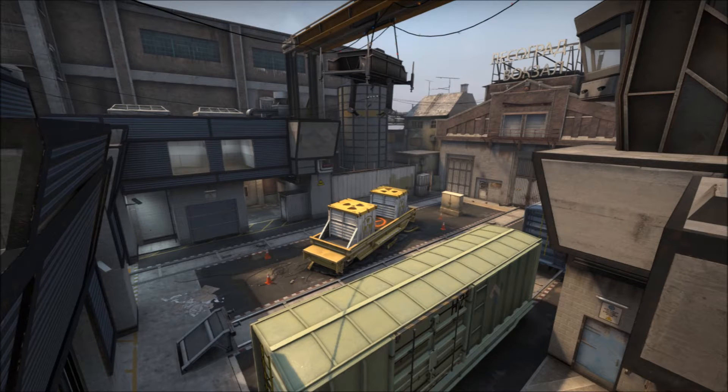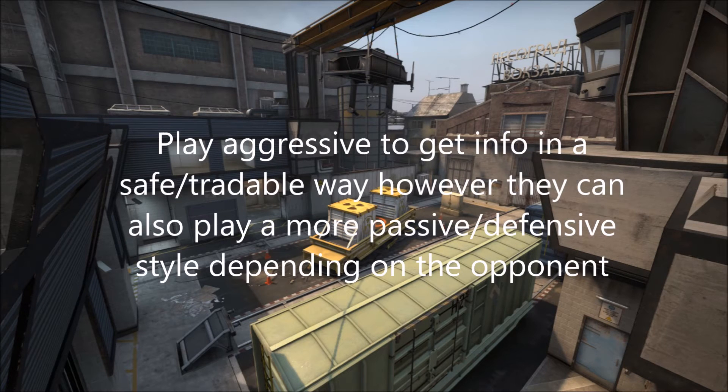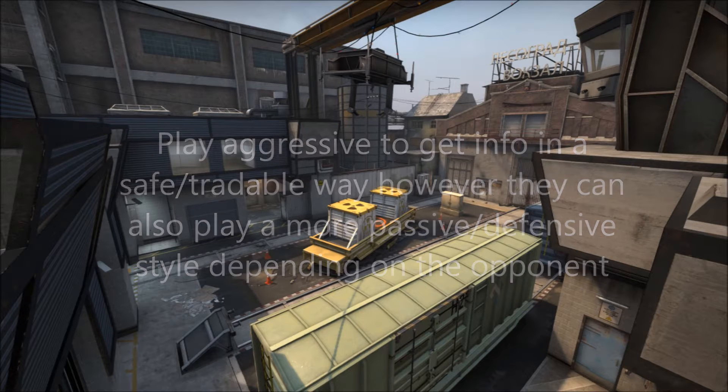Now looking at the philosophy behind how SK play Train. They tend to play a fairly aggressive style to get information, but they do this in a safe or tradable way — properly checking all their corners, flashing in, and sometimes pushing with two people so that if someone is there they can trade the kill while getting information. However, they can also play a very defensive style depending on the opponent. Against a very skill-based team like FaZe or G2 they might play more defensively.